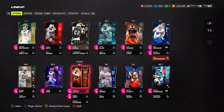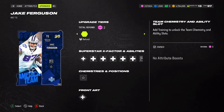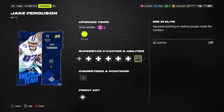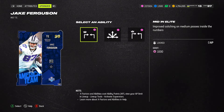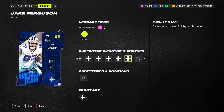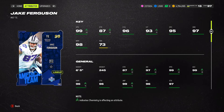Now let me show you Jake Ferguson. On him I put mid and elite because he gets them for zero AP. He has some other good ones too, but with limited AP I went with mid and elite for zero AP. I like that he gets 99 speed as a tight end — this is a pretty solid card.